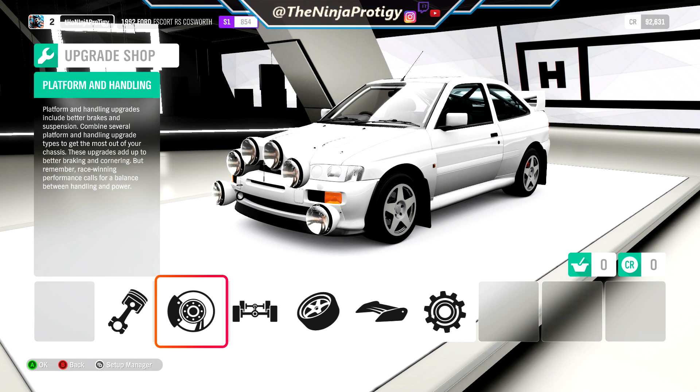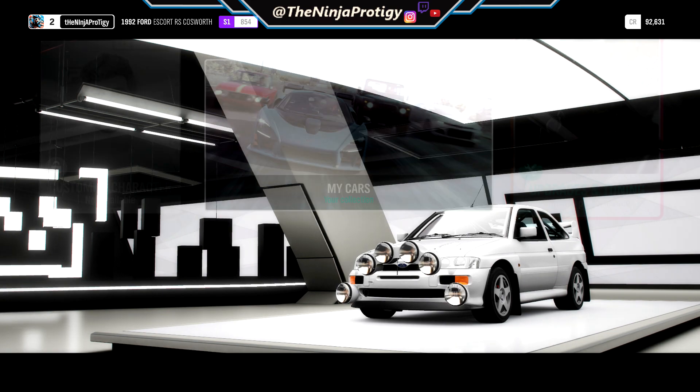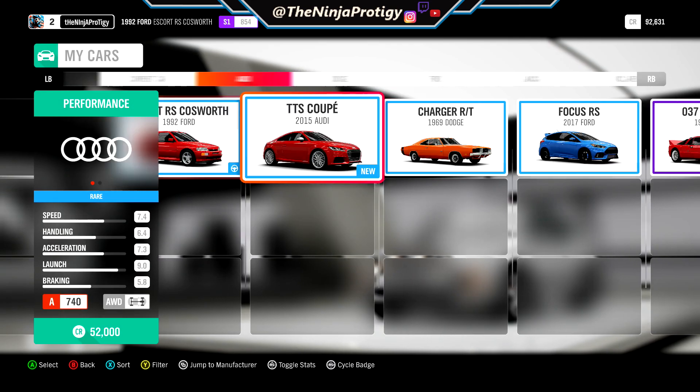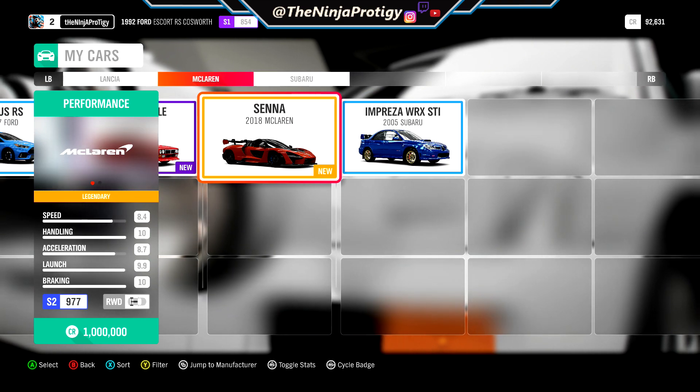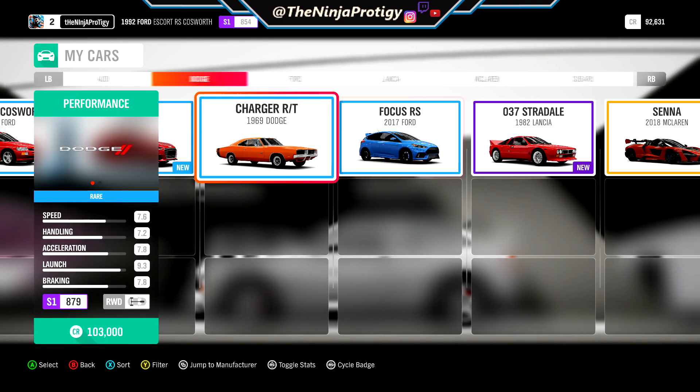Alright, what is going on guys? Today we're gonna be doing my first drift build in the game. This is the Horizon 3 demo and it's super cool because you can actually do car customization in the demo, which is awesome. These are the cars you get when you fully complete all the races in the demo — you can pick any of these cars, which is really awesome.